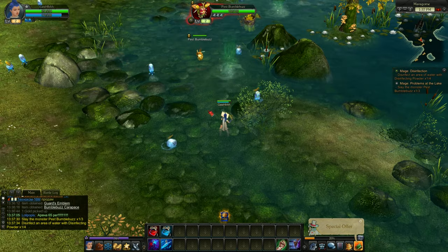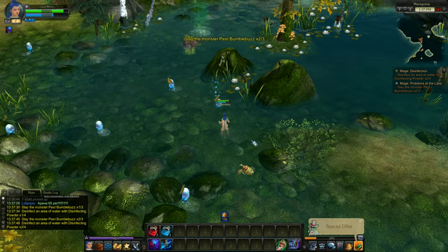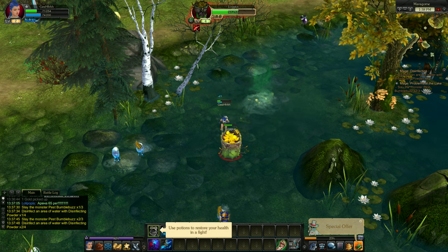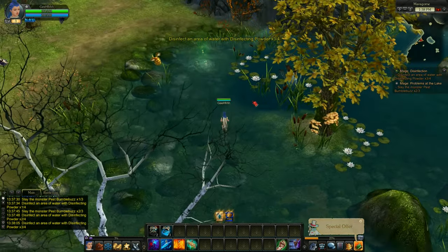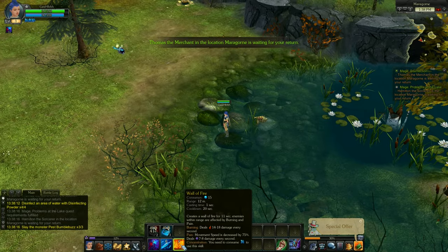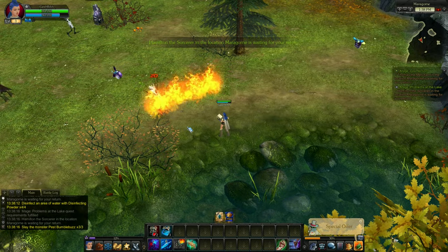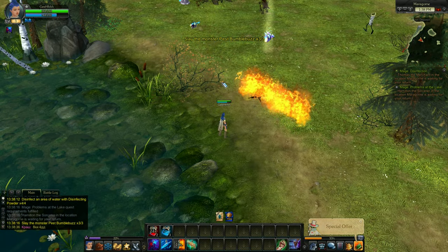There goes the disinfecting powder. There goes another Bumble Buzz. Disinfection spot. There's another one over here — this one is aggressive and kind of strong. Kill him, use pots. We got that one. One more disinfection spot. We have a new skill — Wall of Fire and Healing. Let's try healing — we can heal. And let's try out Wall of Fire. It's Firewall, kind of like in Ragnarok Online. You can create a Firewall. Let's turn over the quest.